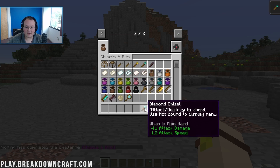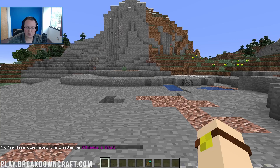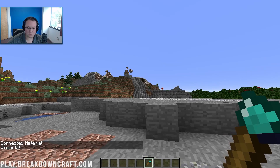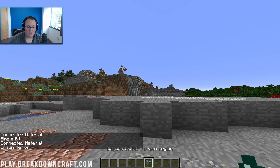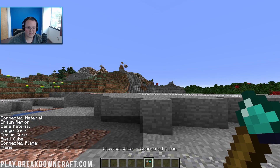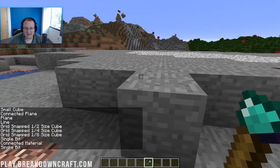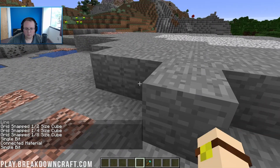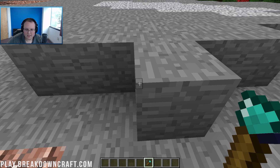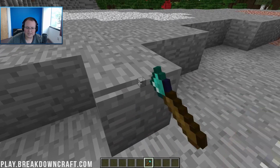The first thing we want to do is go ahead and grab a chisel. There's other stuff in here like bags, different saws, chisel stations and all that which allows you to duplicate blocks. When you go ahead and shift-scroll your scroll wheel, look at chat — you'll see connected material, draw region, same material, large cube, medium cube, small cube, connected plane, plane, line, grid, and all this stuff. For single bit mode, as you can see, instead of selecting an entire block, now you can select all these small little bits. If we go ahead and left-click to mine, we'll be able to see it's removing this little bitty part of the block.